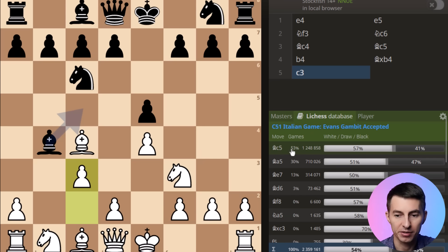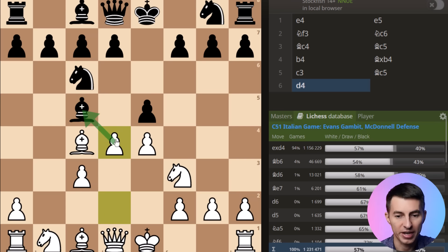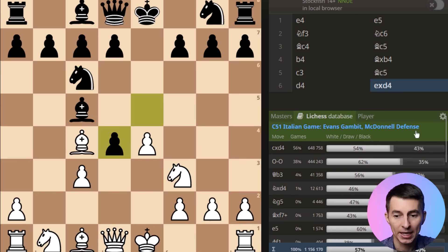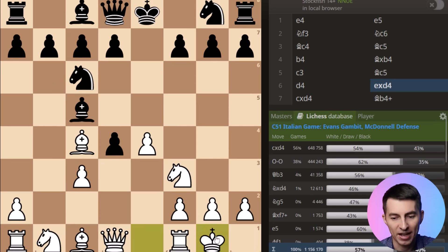You play pawn to c3, and in the majority of cases they go bishop to c5. We're going to talk about bishop a5 in a moment. Starting with the most common move, bishop to c5 — you play pawn to d4, attacking the bishop again. You can see that 94% of players, pretty much everyone, takes on d4. Now, instead of recapturing immediately, I recommend that you castle first. The drawback of recapturing immediately is that they get the move bishop b4, which saves the day for them — giving them a vital tempo to attack your king. So instead you just castle.